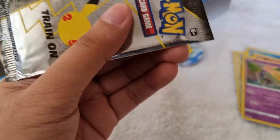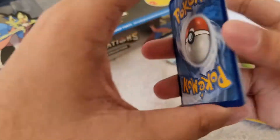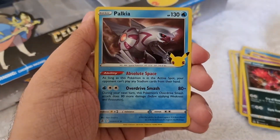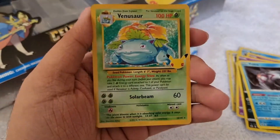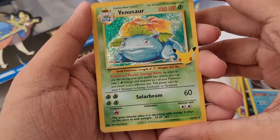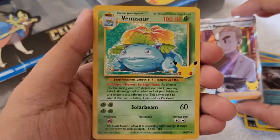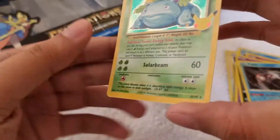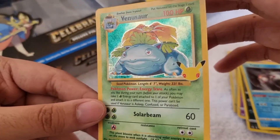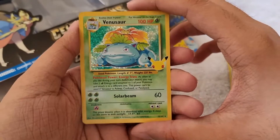Third booster pack — we got Volcarona, Valkia, a full art Professor's Research — wow! And guys, we got the OG trio Venusaur! That's a double hitter — we got Professor's Research and we got this Venusaur. Look at the Venusaur, guys — it's holographic, look at the texture! I hope we pull Charizard soon. That's our pull.